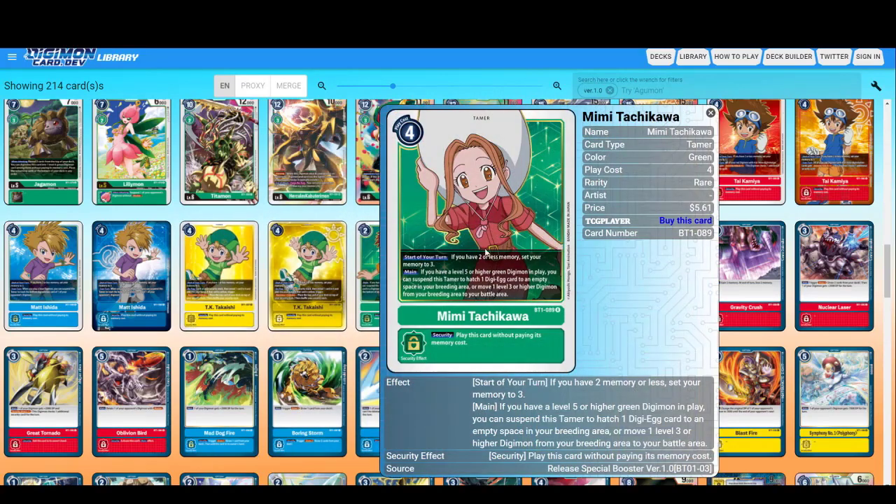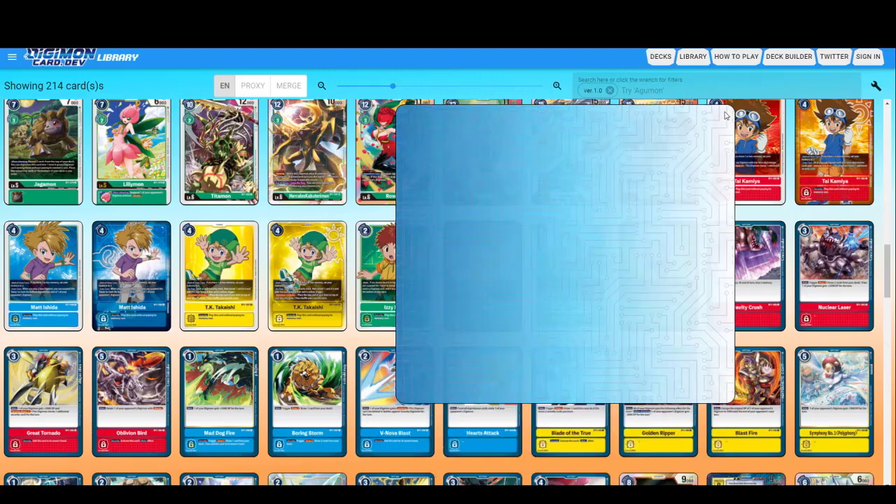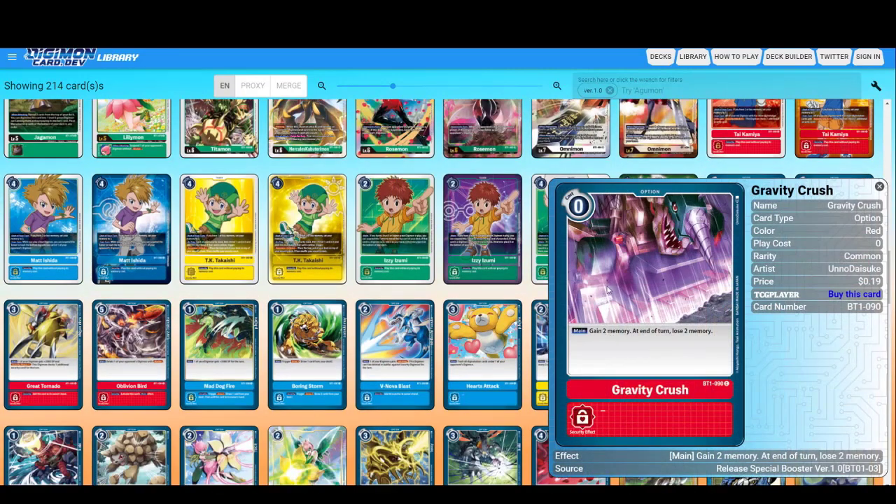If you find yourself limited to one memory, your actions are mostly limited. I haven't seen many cards that make you gain memory — such as the blue option in the starter deck, Spark Hammer. There's not much cards like that, so if you're stuck with one memory, your turn is mostly just limited to one move. Another Izzy effect — if you have a level five or higher green Digimon in play, you can suspend this Tamer to hatch one DigiEgg card to an empty space in your breeding area, or move one level three or higher Digimon from your breeding area. Oh boy — this sounds too good.